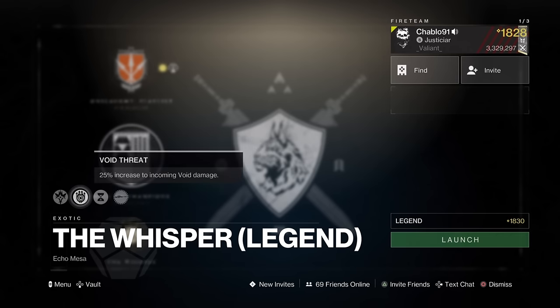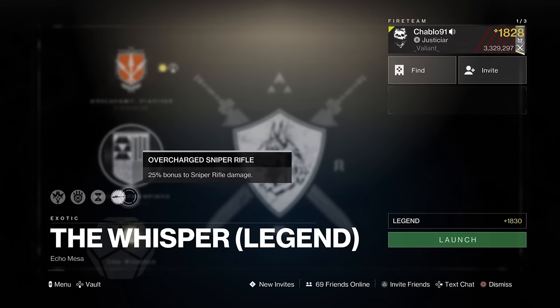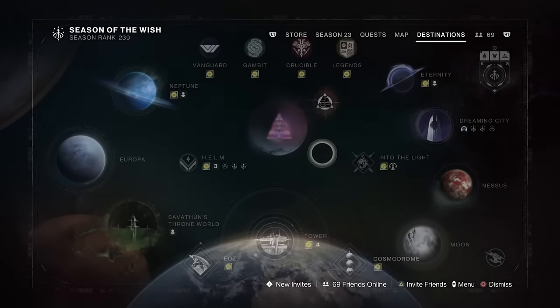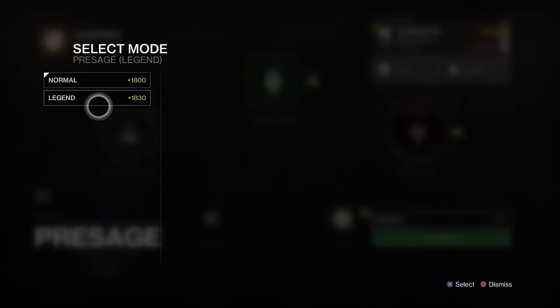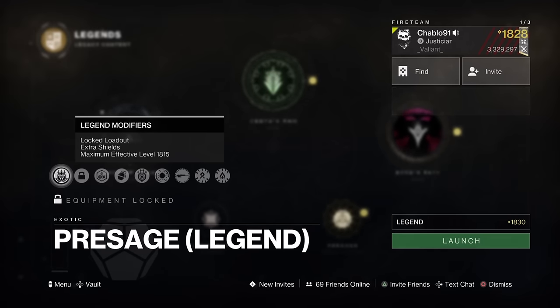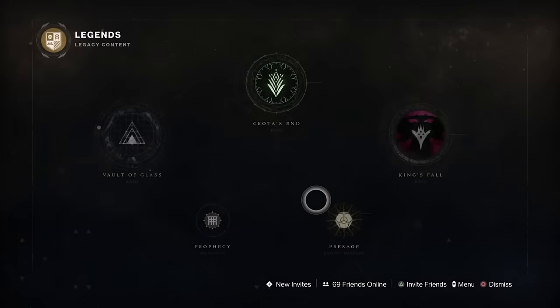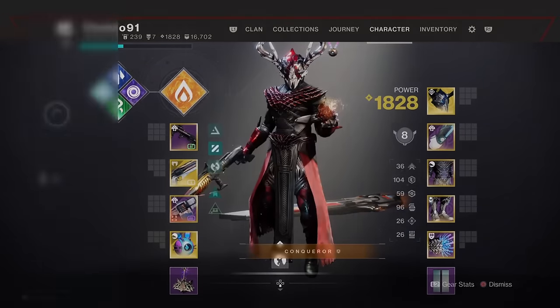The timer for legend is 20 minutes; the normal version is 40 minutes. Void Fret is on, overcharged snipers are things to consider. It's an 1830 power level mission, whereas normal is 1800. However, no matter what your power level is, you are always up against sorted enemies. I have a suspicion there's an extra modifier on the legend Whisper similar to the exotic rotator playlist, with a maximum effective level of 1815. That would tally up with the ads being swords.